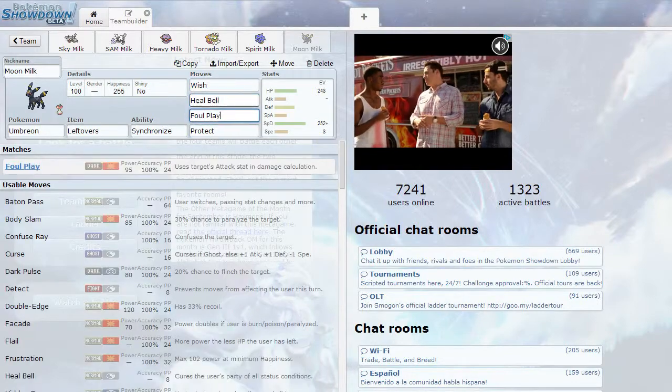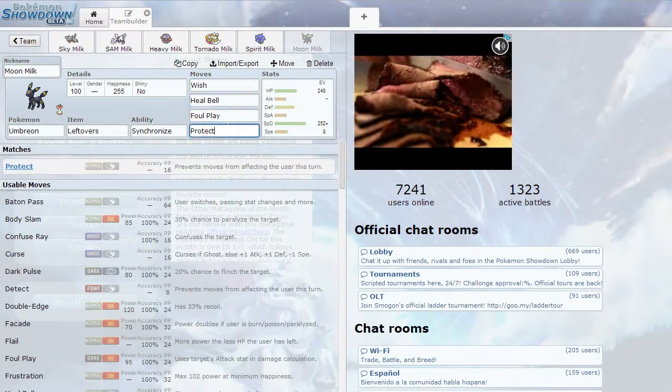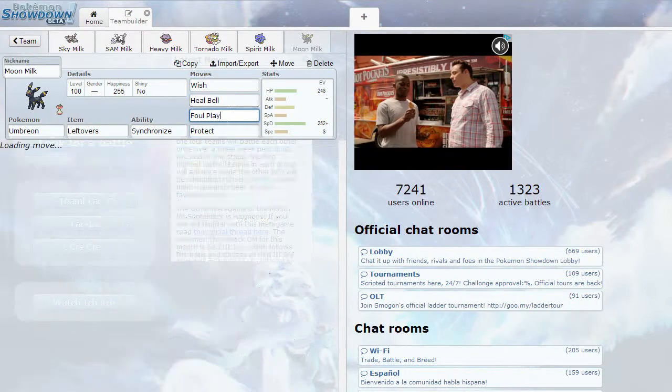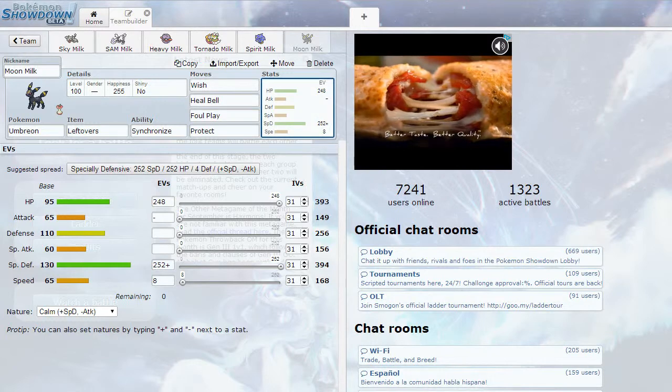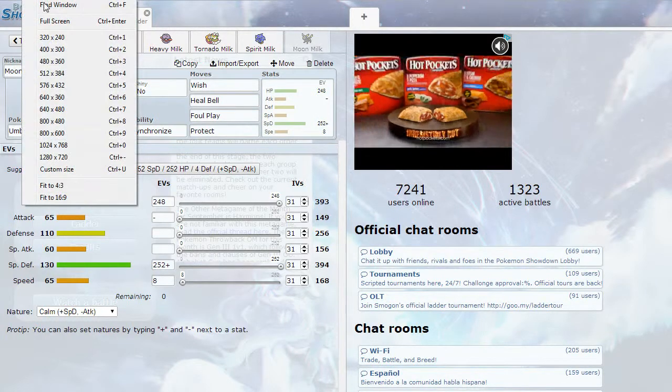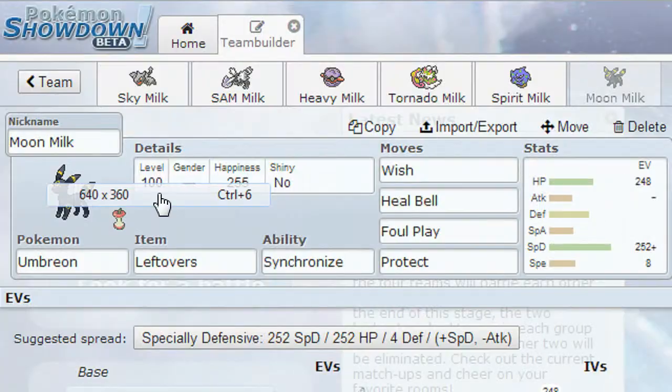And then we have Moon Milk, my pretty standard Umbreon. It does the job. I really needed something to deal with Nidoking, which this thing can take hits from pretty well. Fully specially defensive.